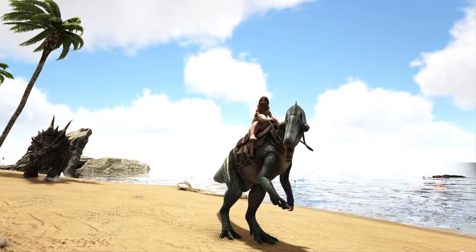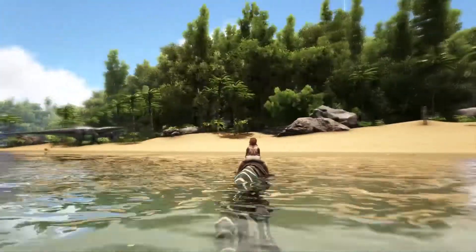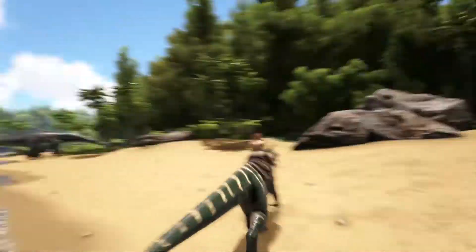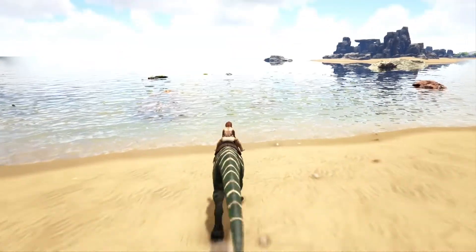Next up on the list, we have the Baryonyx. The Baryonyx is just an awesome creature in general. As you can see, it gets around in the water fairly well — not as fast as the Sarko, but it makes up for that in its ability to traverse through the land. Baryonyxes are awesome creatures mainly because they're just a very well-rounded creature.